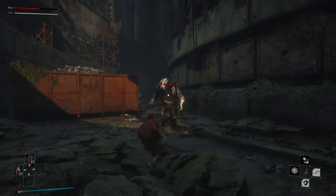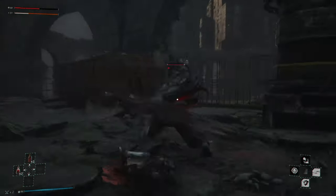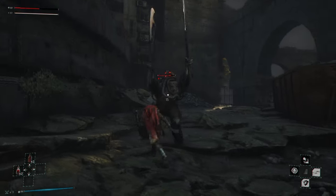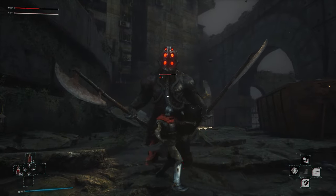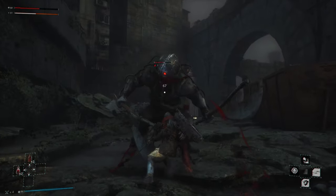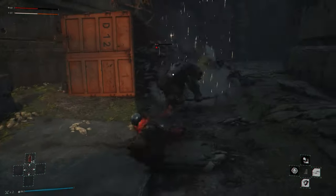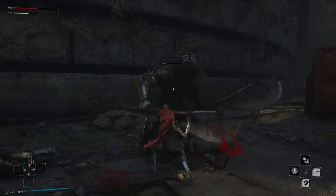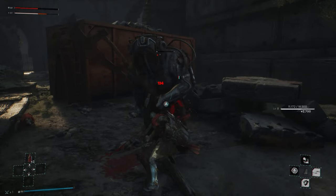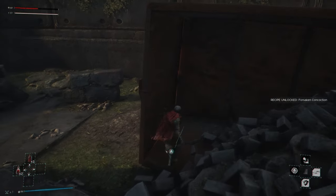We've got another one of these big guys — I fought one before and they absolutely destroyed me. Maybe if I can just hit them and space them out. That health bar though — like why? Anyway, recipe unlock: Forsaken Concoction.